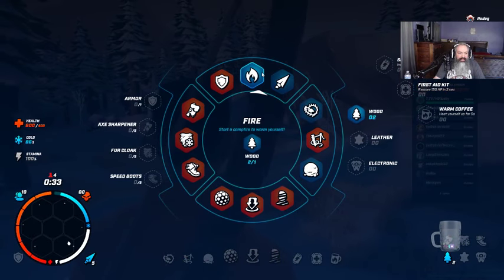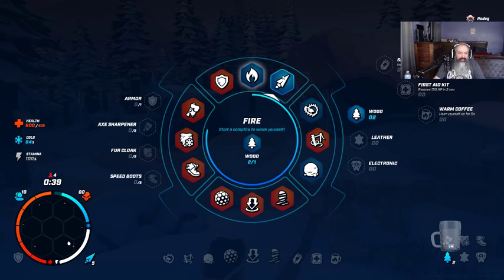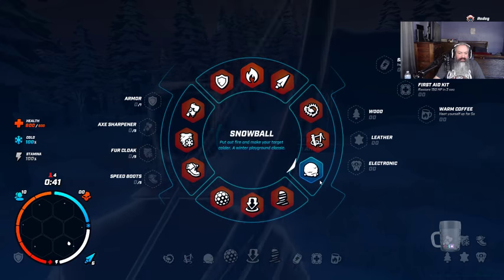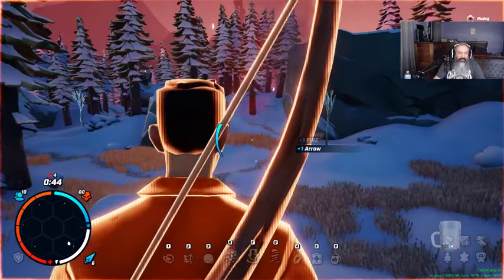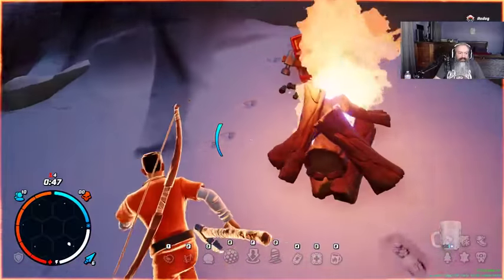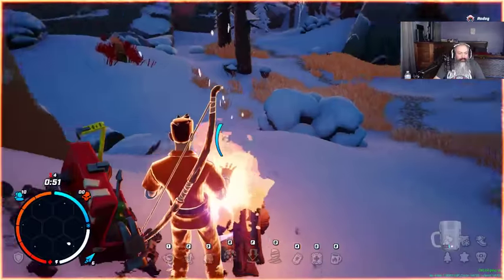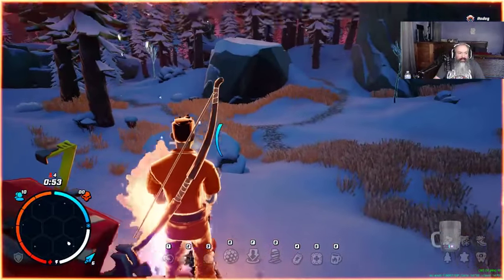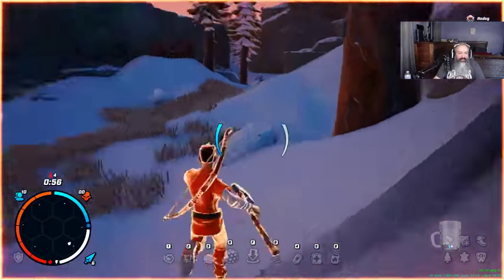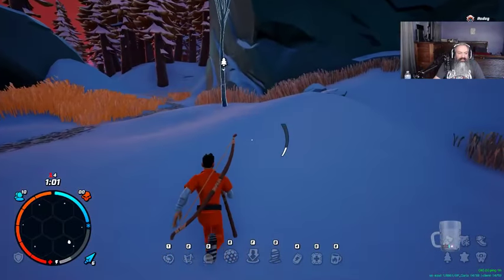Alright, so we've got fire here. Armor is probably good. Let's craft some arrows. Snowballs — cute. We left our fire there. There we go, we're warming up nicely. Let's probably start gathering some things though. Let's see what else we've got going on here.